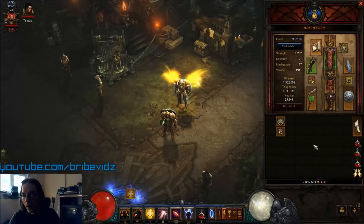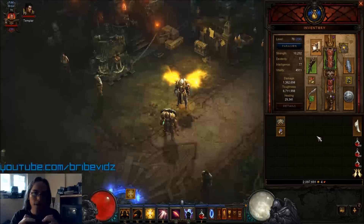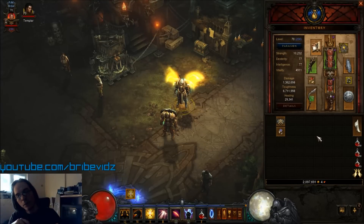From there you want to go with Crit Chance. Crit Chance is very, very important — it's definitely the second highest modifier when it comes to dealing damage, because why deal one-time damage when you can deal two times damage? Pretty straightforward.